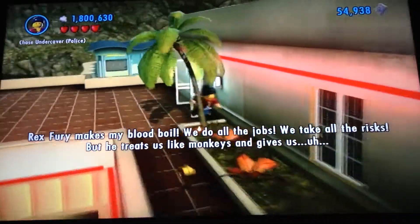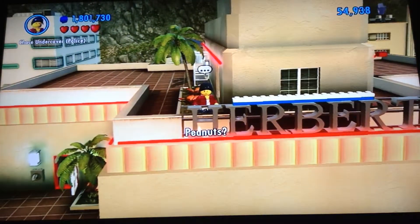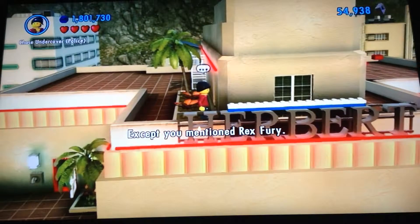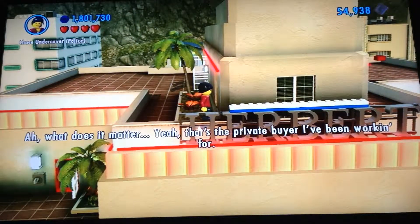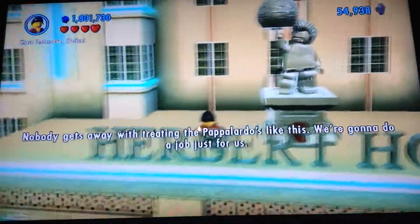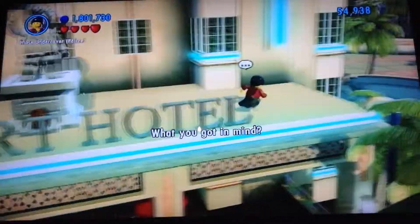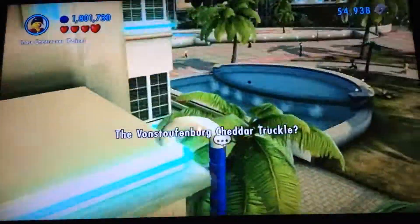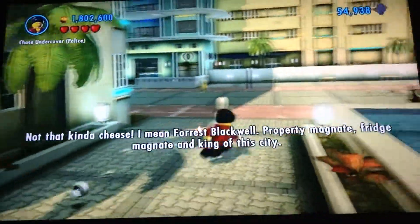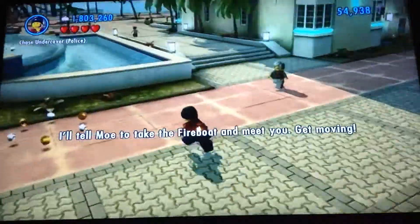Oh, I don't like the look of this. Rex Fury makes my blood boil. We do all the jobs. We take all the risks. But he treats us like monkeys. Chase, what did you hear? Nothing. Except you mentioned Rex Fury. Yeah, that's the private buyer I've been working for. And he's just pushed me too far. Nobody gets away with treating the Pappalottos like this. We're gonna do a job just for us. The biggest cheese in LEGO City. I need Forrest Blackwell — property magnet, fridge magnet, and king of this city. I'll tell Moe to take the fire boat and meet ya. Get moving.